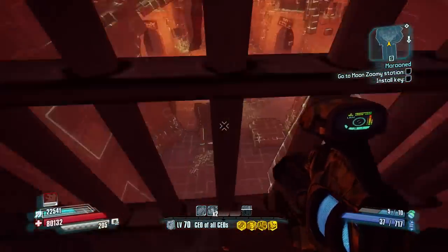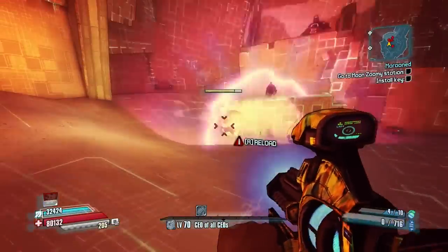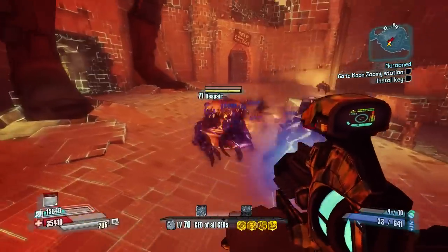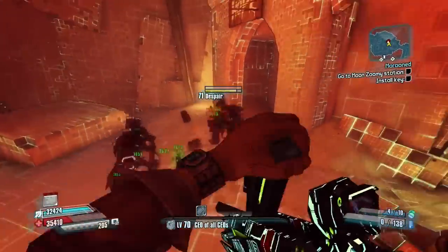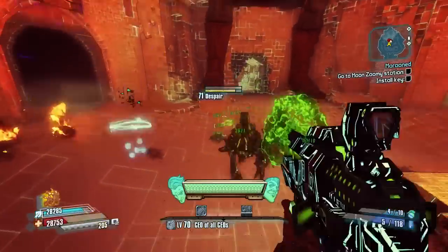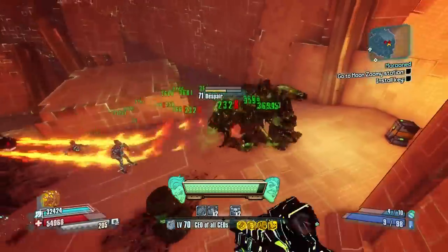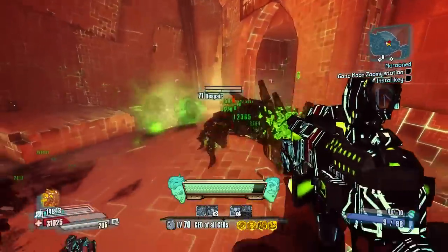Once you get into the arena, you're going to fight Despair and Self-Loathing. Self-Loathing is going to be the one that drops the MegaNade, and Despair is going to be the one that drops the Thunderfire. Both of them will drop the legendaries. I actually ended up getting the MegaNade on my first try. I did not get the Thunderfire — it's not in this gameplay, but I ended up getting it about seven tries later. As far as the actual drop percentage, I would assume it's about 3%, but I'm just saying that to keep it safe.